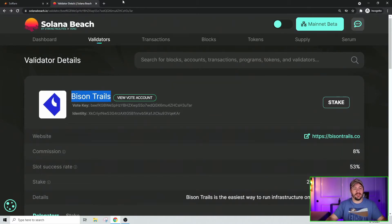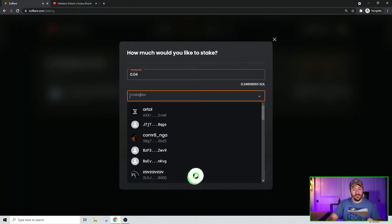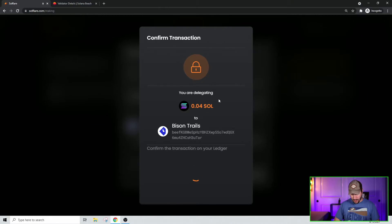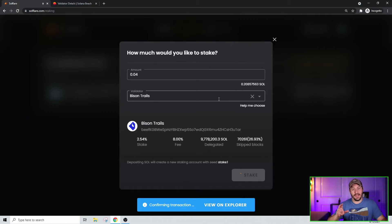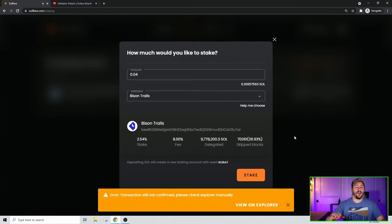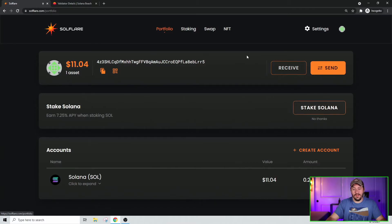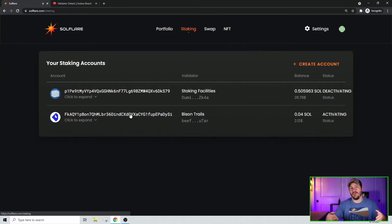For today's example, let's stake to Bison Trails. Make sure your amount is right, type in Bison Trails, click on it, and hit Stake. Then confirm the action on your Ledger by clicking through and approving. Sometimes it hangs for a bit — if it sits more than a minute, exit out and check back on the SoulFlare page to see if it completed. An error message may pop up, but don't worry. Go check to see if it actually staked by clicking Portfolio and then Staking. It actually did go through even though it showed an error, so just go back and forth between tabs to verify.